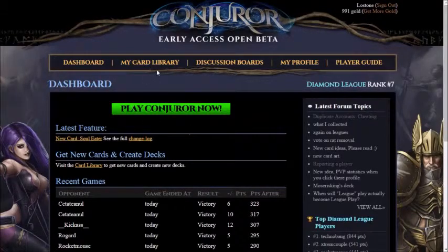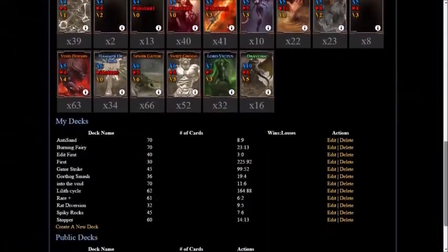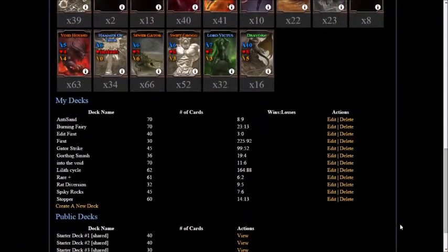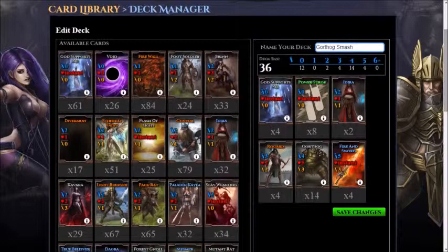Welcome back to Conjuror. In this episode we'll be featuring an anti-rat deck called Gorthog Smash. This deck contains 6 cards only: God Supports Me, Power Surge, Adara, Rogard, Gorthog, and Fire and Sword.